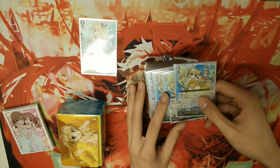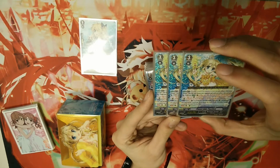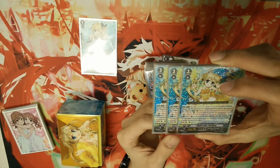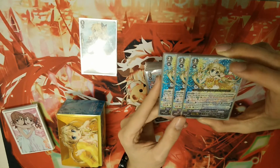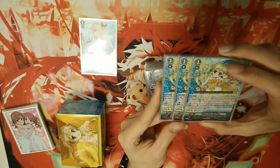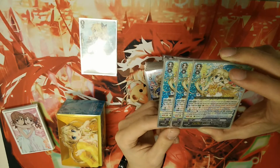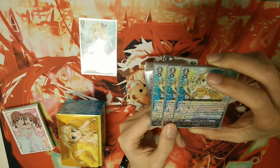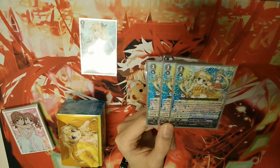Next up, I run three copies of Planet Idol Pacifica. This one is the break ride — standard limit break 4. When a unit rides, it gets plus 10k, and then it gives your vanguard a skill: when another Bermuda Triangle is returned to your hand from rearguard, you can search for another Bermuda and call it. This ability actually triggers whenever you trigger the bouncing, so if you don't activate the effect, you can't get the ability.